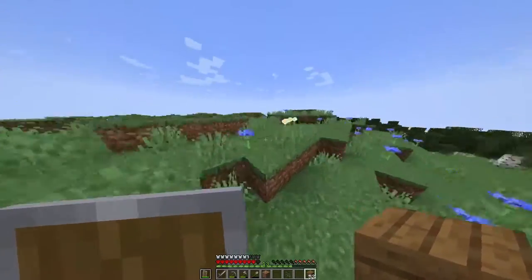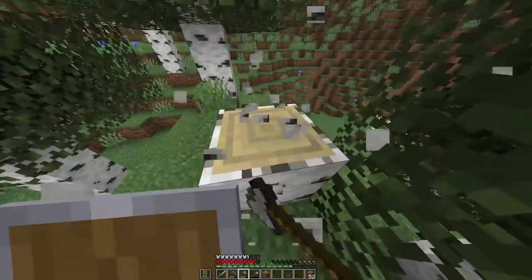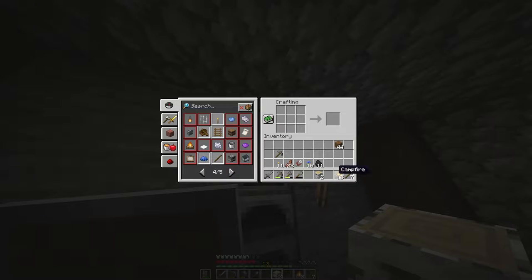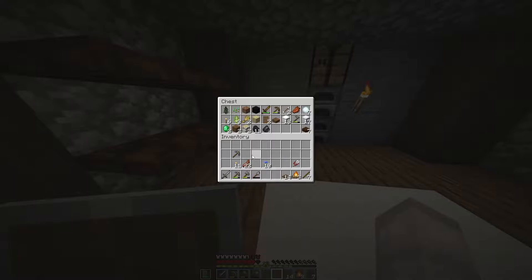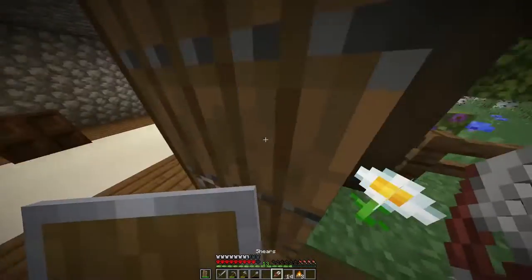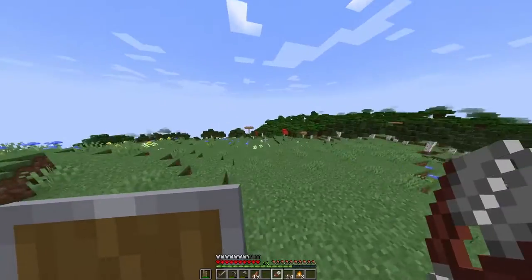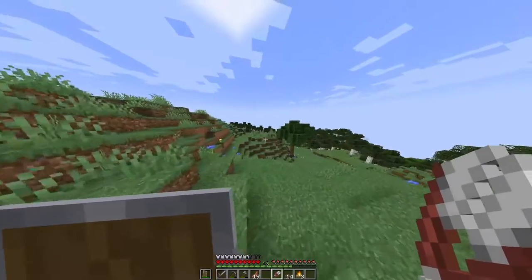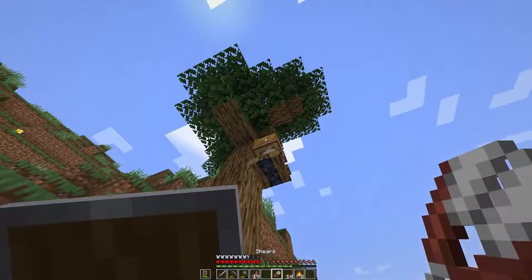Chopping some spruce logs to make campfires. I can make three campfires — not bad. I've got my shears and I need some trapdoors. Now I'm going to look for some beehives. I know where one is — heading there now. Found it! I'm going to grab the honey and look for more beehives nearby.